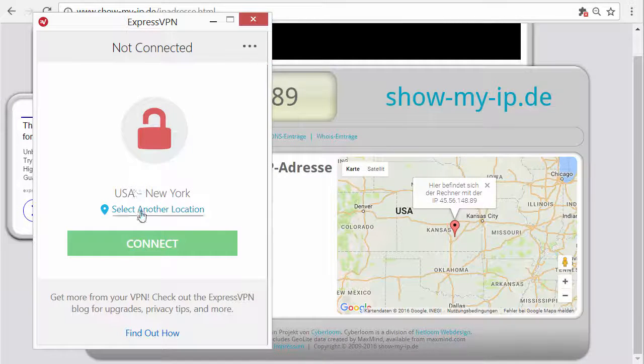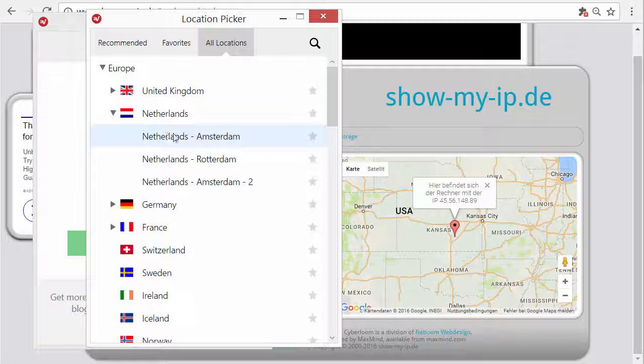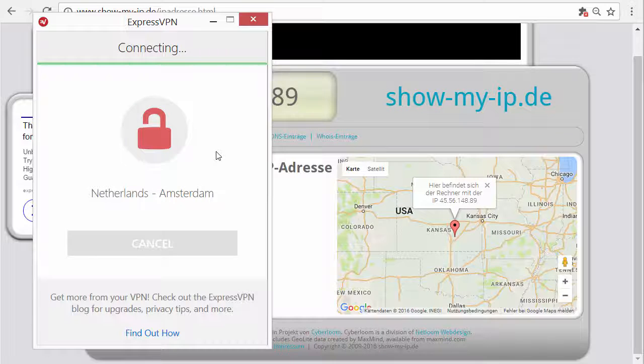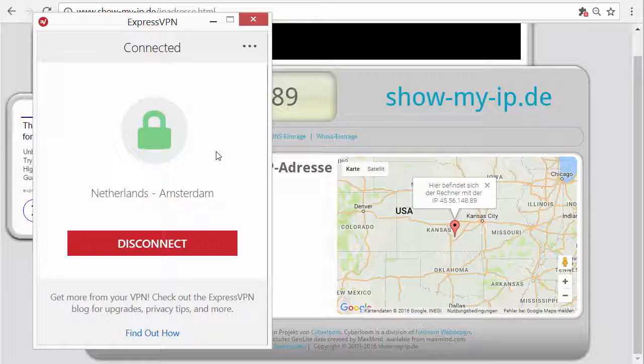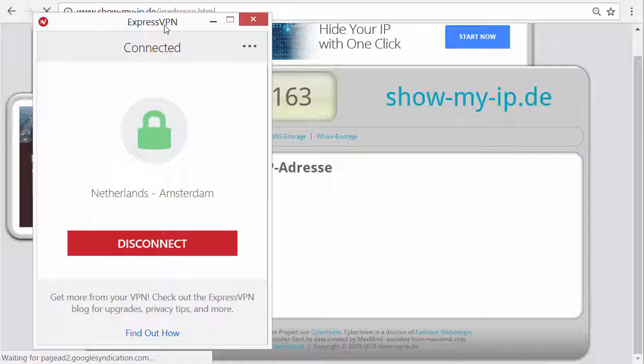Let's disconnect and select another location — let's go to the Netherlands, Amsterdam. You can see how fast you can just switch IP addresses, and all those servers are protected against DDoS attacks. But even if one of them fails, you can just switch to another one really fast. Now we're in Amsterdam — a completely new IP — and I could do that non-stop with ExpressVPN.